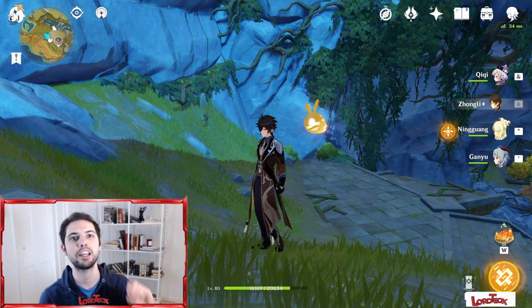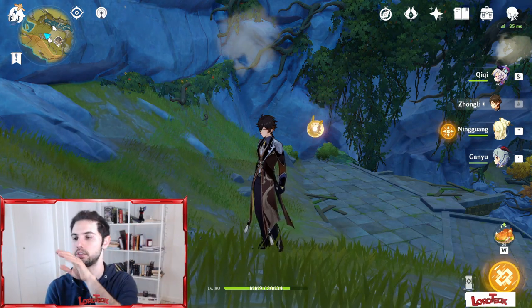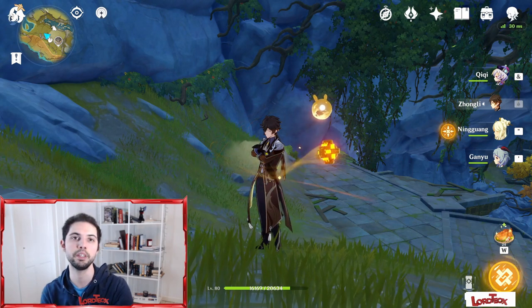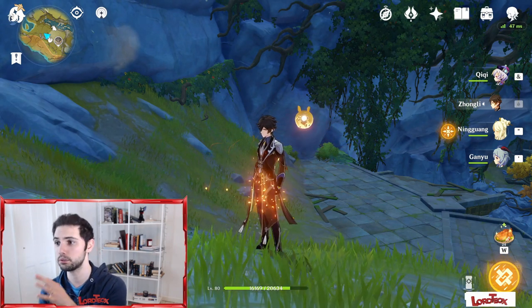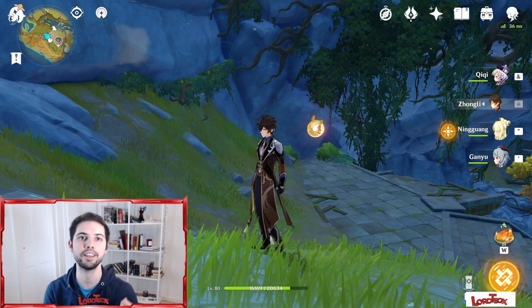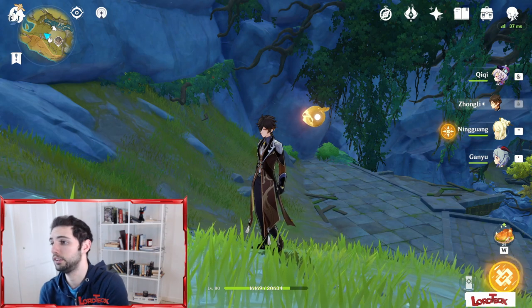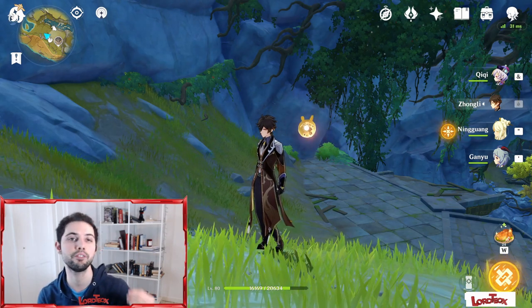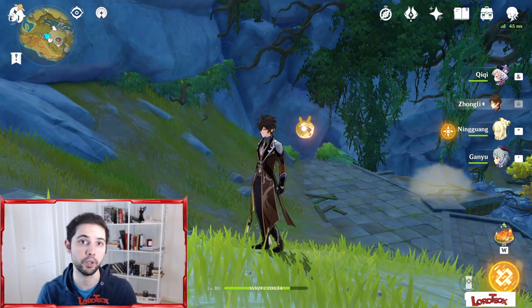Before we start, take a look at this weapon — I will explain how we're going to test it. Here we have Chi Chi, Zhongli, Nguan and Ganyu. This will be our main team 90% of the time. Thanks to Zhongli and Nguan we're going to take advantage of the geo resonance, and thanks to all four party members we're going to take full advantage of the Lithic Spear passive talents since they all come from Liwei.